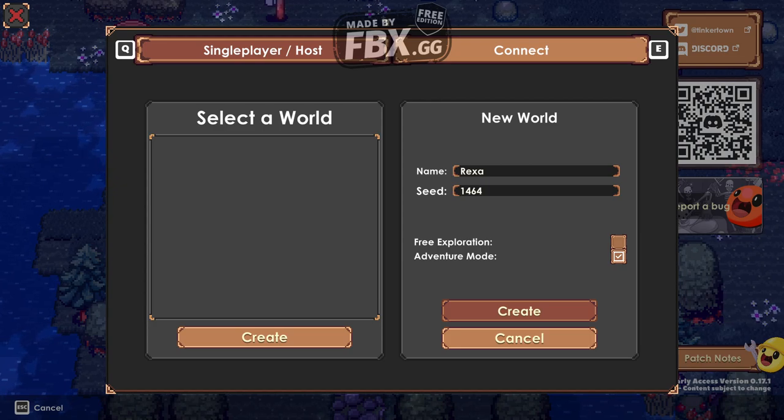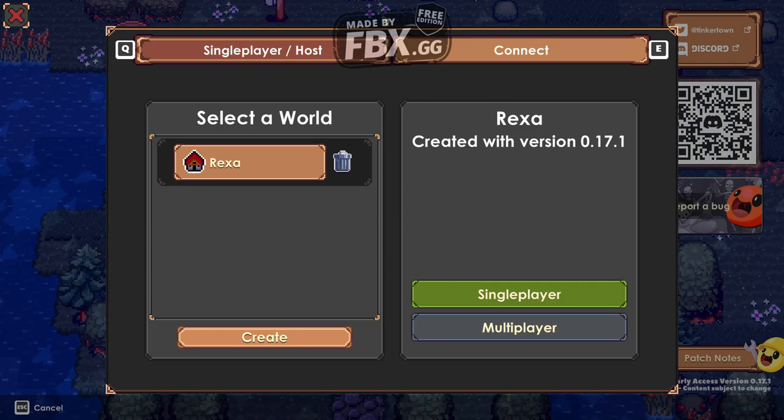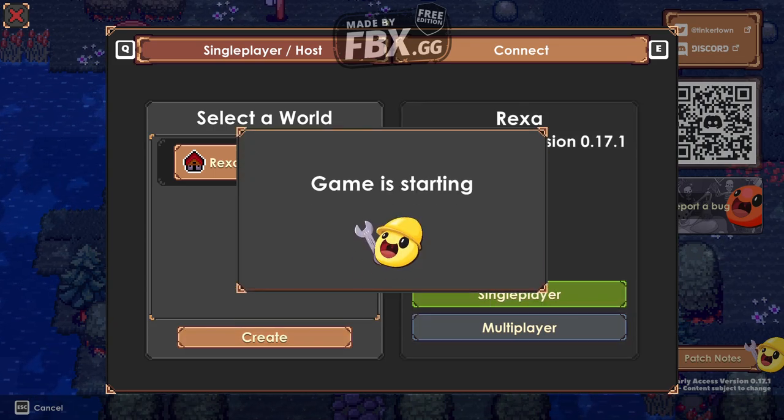After we click create, the game will create the world. It's so hot — sometimes the brain just liquefies itself and comes out the ears. As you can see, because you hit create, it's definitely creating something. Probably. Or it might be stuck — we have no idea. We should probably hit create again. That's bullshit. Now we're gonna click single player and the game is starting. Make sure you double click things because it seems the game doesn't understand the value of a single click.